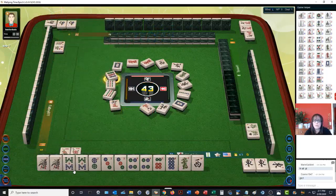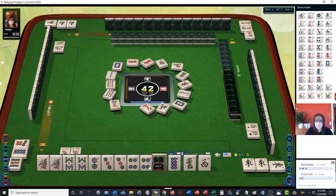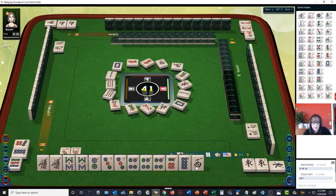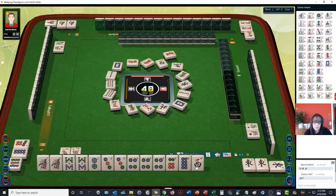I hope I'm explaining that in a way that makes sense. So now we have a concealed Pong — green is out. There is a scoring element: three concealed Pongs. Right now we have one concealed Pong. Two concealed Pongs is two points; three concealed Pongs is five points. So having partial blocks in your hand as concealed could bring value.